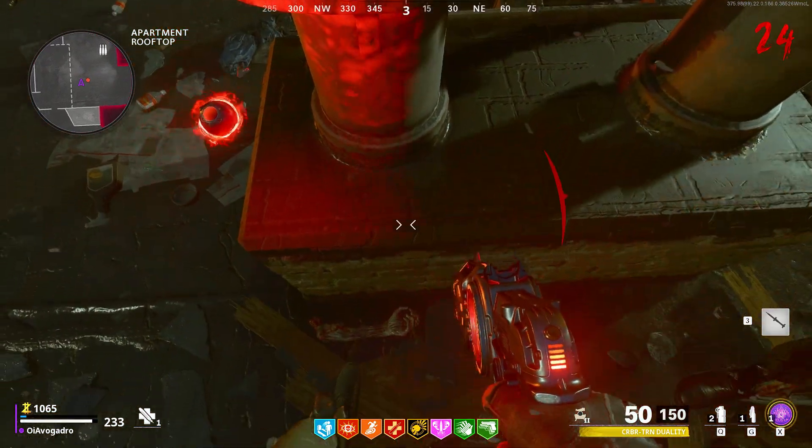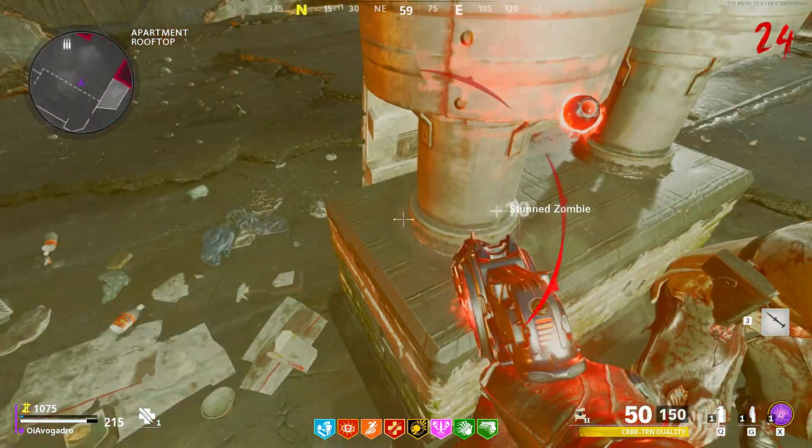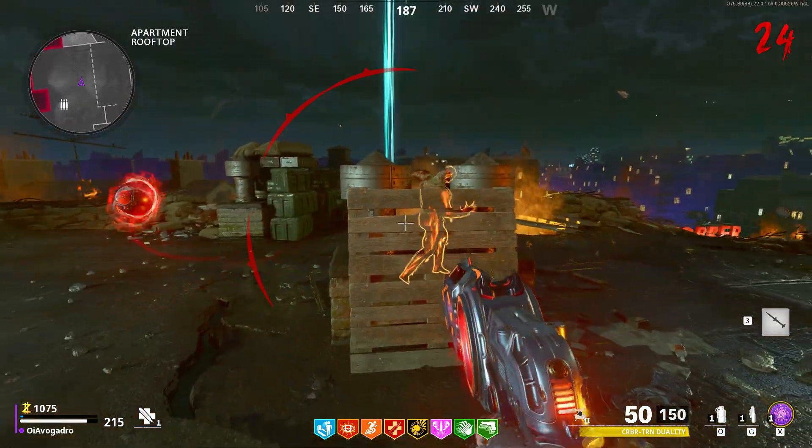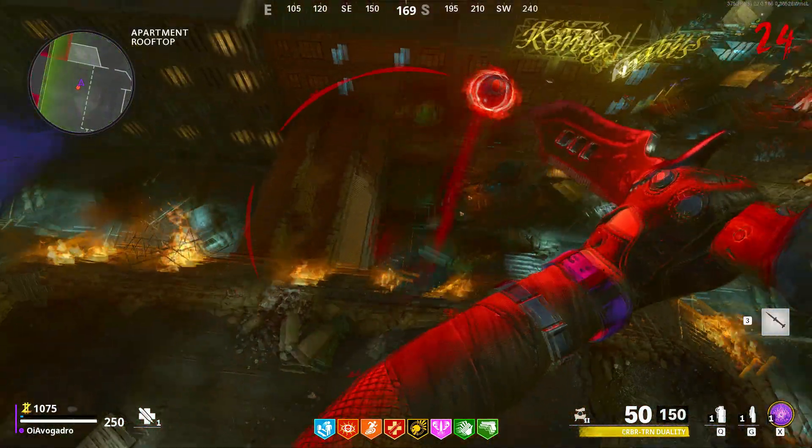You then want to head up to the rooftop at spawn and you're going to go ahead and stun a zombie exactly like what I do right here. When the zombie is frozen you're then just going to come round to the other side and then run into this wooden pallet and knife at the zombie.